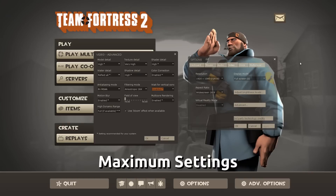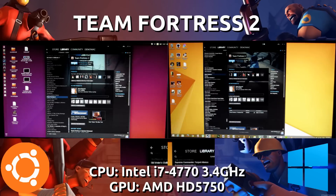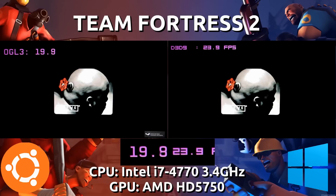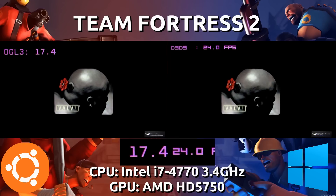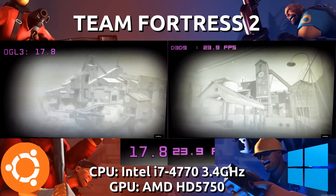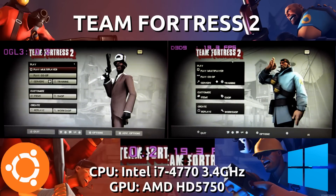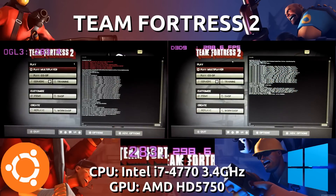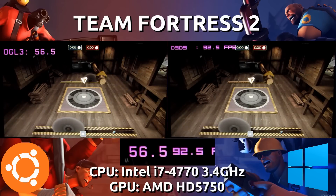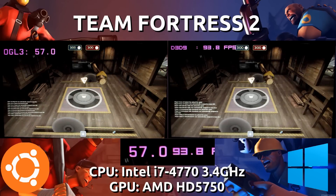We are now moving to the maximum settings I can set for this game. Everything is set to absolutely high at 1920x1080p. Ubuntu is on the left and Windows is on the right, same OSD frame rates for both. Considering this is an older card I do expect the frame rates to drop considerably for both sides, since this is not a 680 — this is an HD5750, which I think is over 5 years old now. Still it's pretty impressive performance. So if you're running on older AMD hardware with the Radeon drivers you should be in pretty good hands. Right off the bat we're looking at about a 40 frames per second difference.